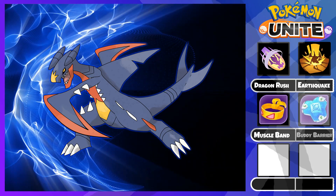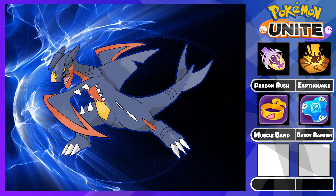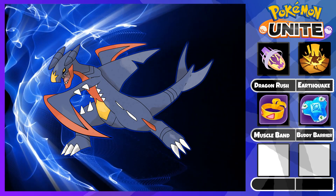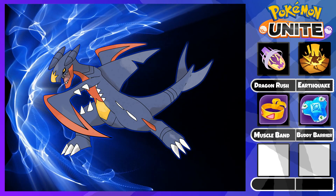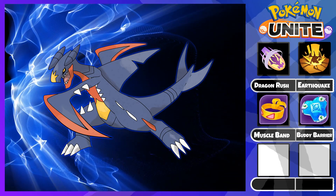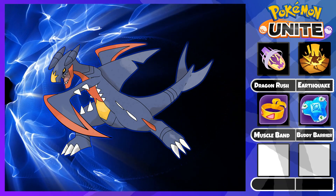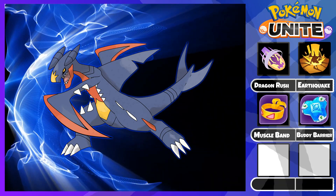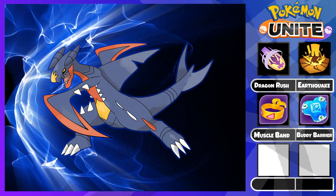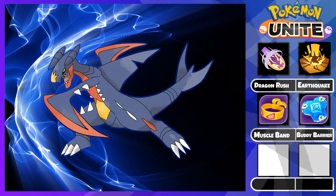Secondly, we have our first defensive item, Buddy Barrier. This item offers HP as the base stat to help Gible survive in the early game when it struggles the most. Additionally, the passive 40% max HP shield when using your Unite move is massive to allow Garchomp to shred through the enemy team without worrying about dying. Overall, the Buddy Barrier just offers immense survivability and there really isn't any reason not to use it.